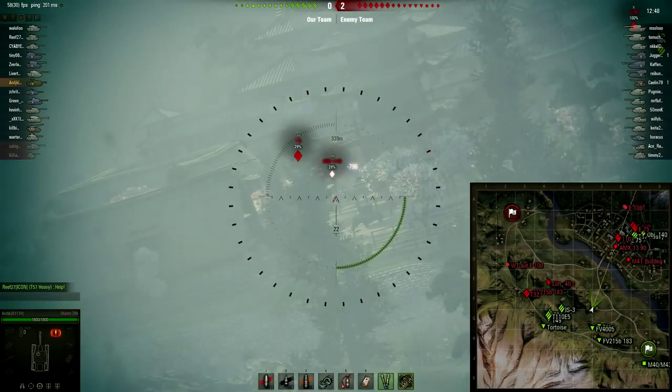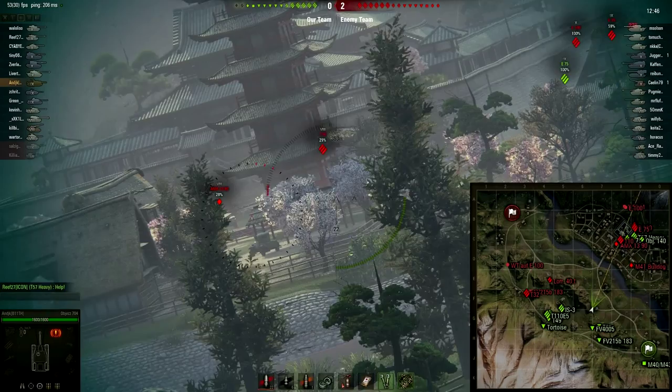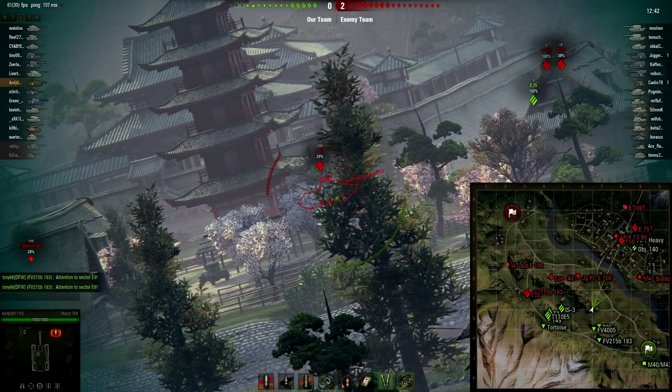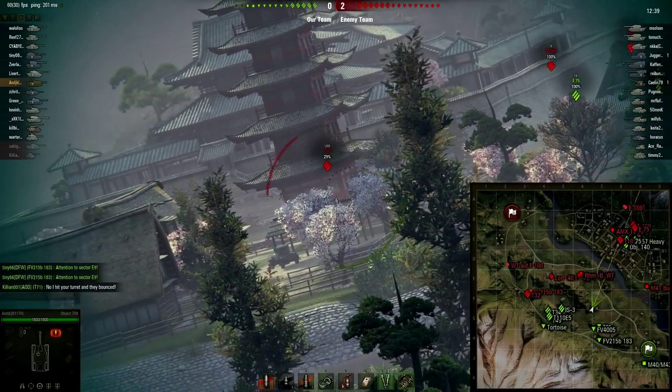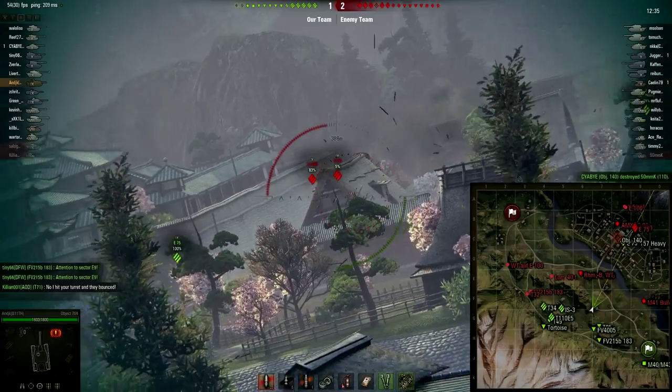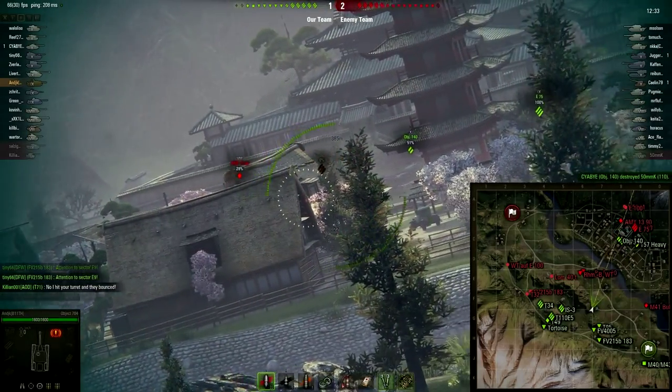Here we go. There we go — that's a nice 796 damage. Granted, it's only a tier 8 tank. We wish we'd be doing some damage to some tier 9s and 10s, but tier 8 tanks can do some damage too. No doubt about it — you got to take what you can get.